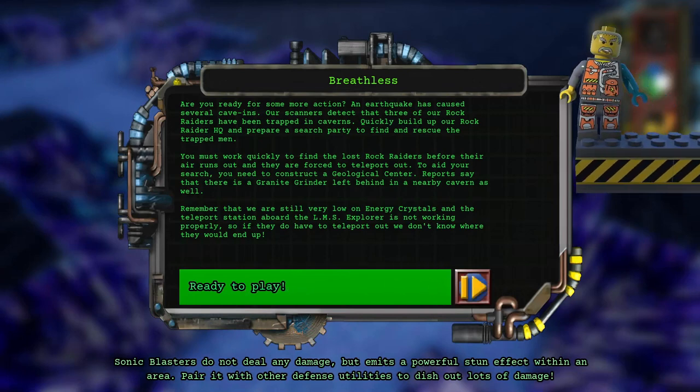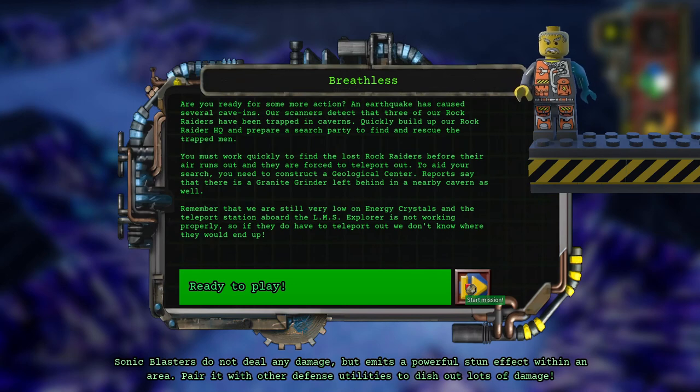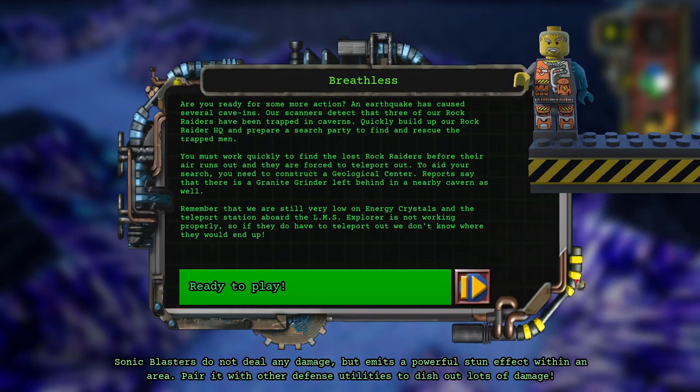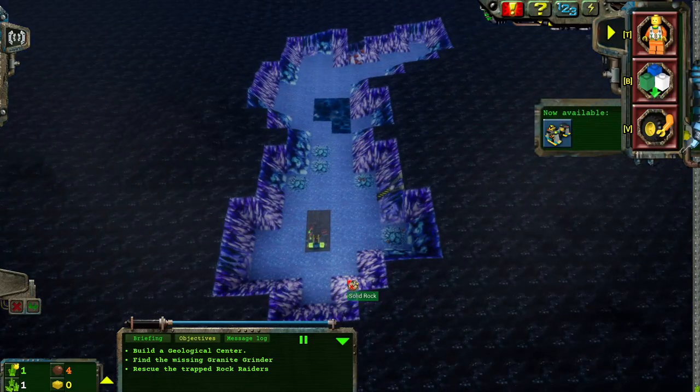Let's do Breathless! You must work quickly to find the lost Rock Raiders before the air runs out and they are forced to teleport out. Remember that we are still very low on energy crystals and the teleport station aboard the LMS Explorer is not working properly. So if they do have to teleport out, we don't know where they would end up. The concern is very genuine.